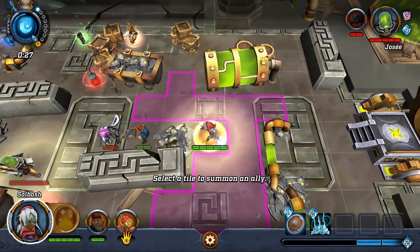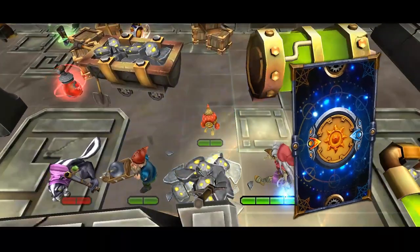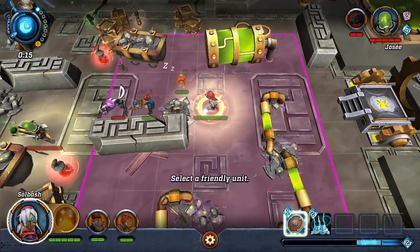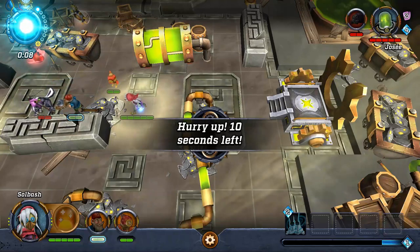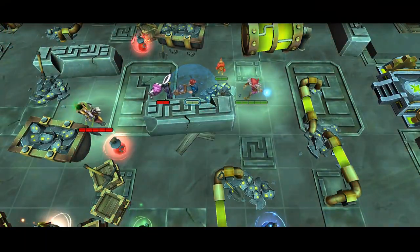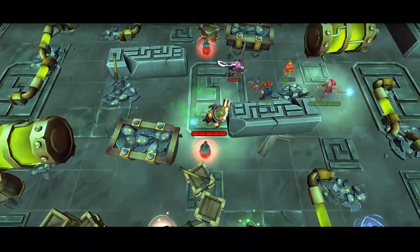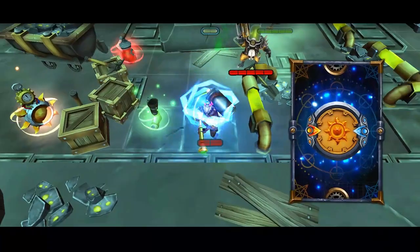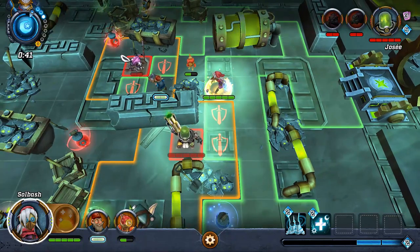We have another minion we can summon — a ragdoll — and we'll put him here so he's not close enough to be affected by the opponent's other guy, who can actually hit both of you. You kind of have to learn what each unit can do. I'm going to throw a shield on this character. The chick I'm using isn't really made to go out there and just initiate — you have to utilize your minions. You do have a timer: about 45 seconds to completely use your turn. It's kind of like a game of chess, but really fast-paced, quick thinking.